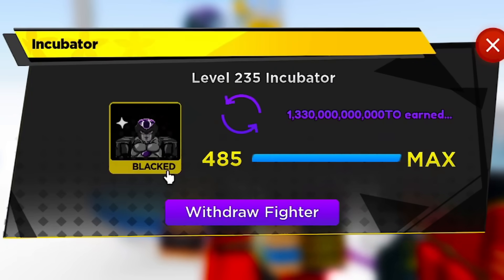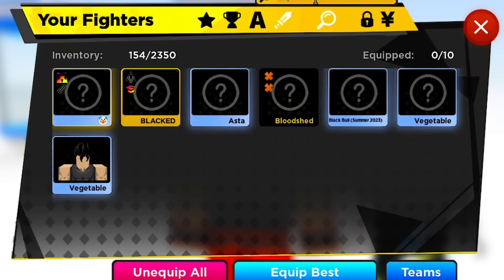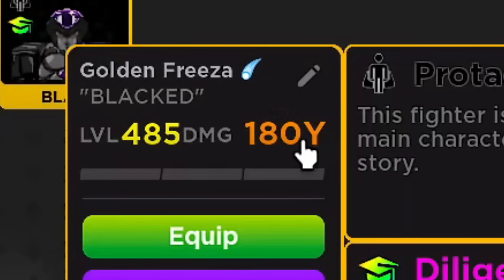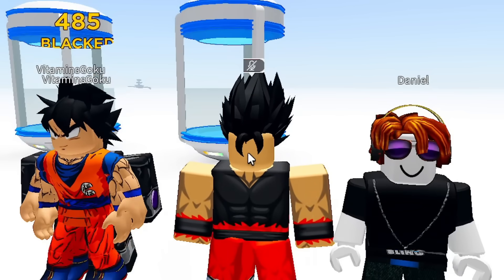Let's go ahead and withdraw him, unequip everything, and take a look at our new Black Frieza unit. He's only 485 — we couldn't get him to the level cap of 490 — but still, wow. 180 Y damage — that is so much damage and he only has diligent three, he's not even 490. Plus he has protagonist. If I pull double monster right now he could break 1X damage as a 485 unit. This is what we've got so far.